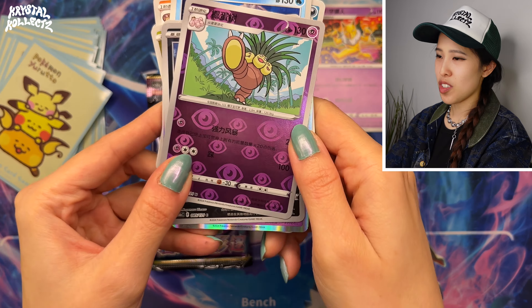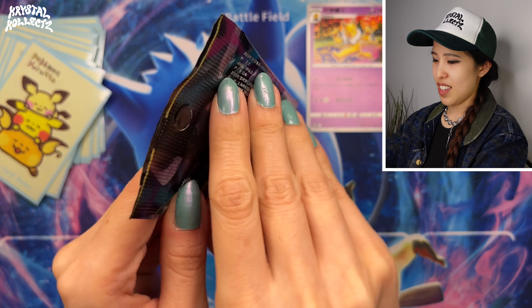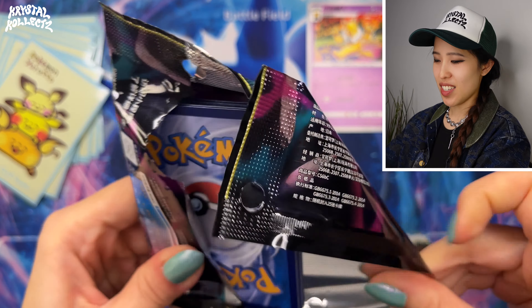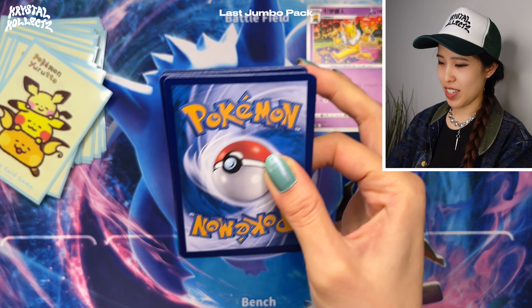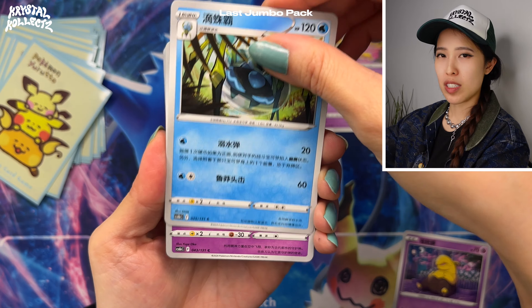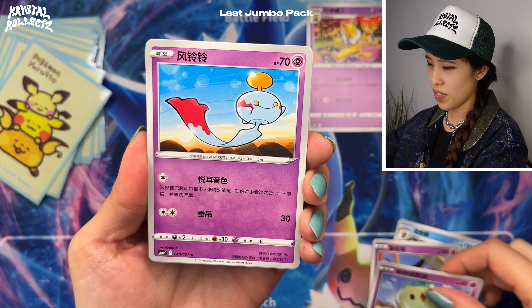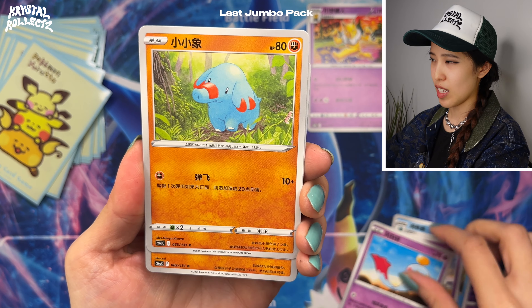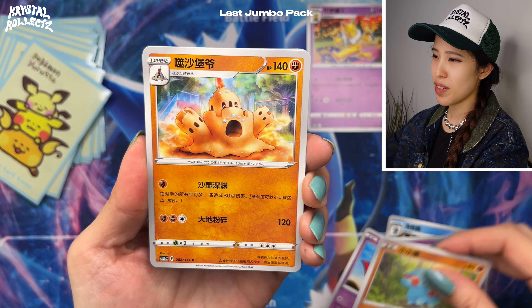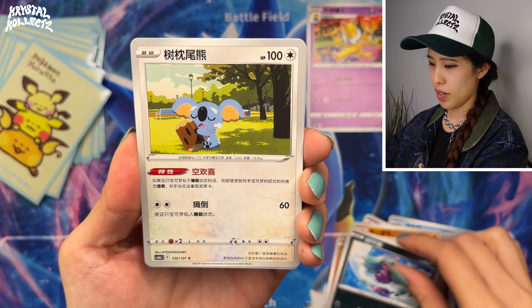I also like this Exeggutor — we just got a little Exeggutor from Paradise Dragona, so regular Kantonian Exeggutor is right there. Last Jumbo Pack — six Jumbo Packs per booster box nowadays. This was not the case back in the Sun and Moon era. They changed this; kind of like early Sword and Shield era. Starting around Primordial Martial Arts is when that happened.